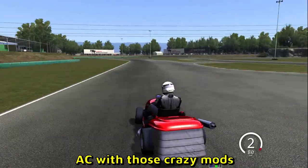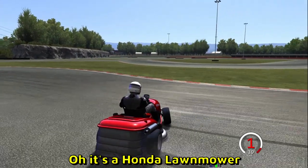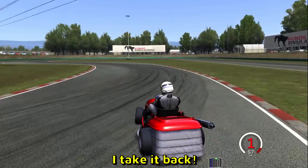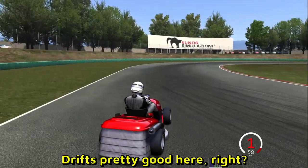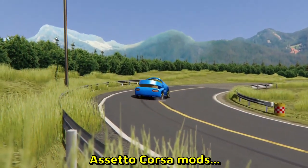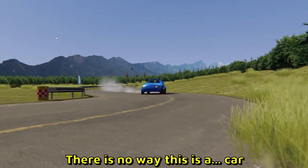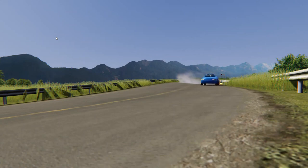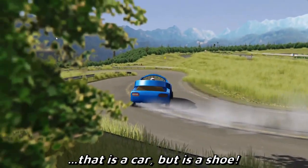Assetto Corsa with those crazy mods — we have a lawnmower here. Oh, it's a Honda lawnmower — hey, it's a Civic! I'm sorry, I take it back, very bad joke. Civics are very nice cars. Honestly drifts pretty good here, right? But Assetto Corsa mods are going a little too far — what is that? It's a SHOE. There is no way this is a car — this is a shoe. How do people come up with these ideas? Who woke up one morning and was like, I gotta make a mod that's a car but it's a shoe?